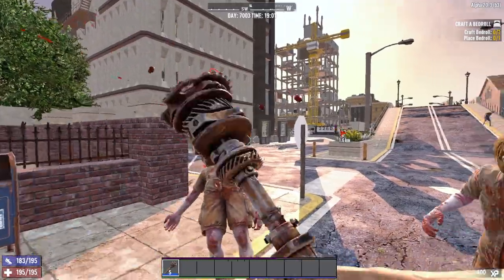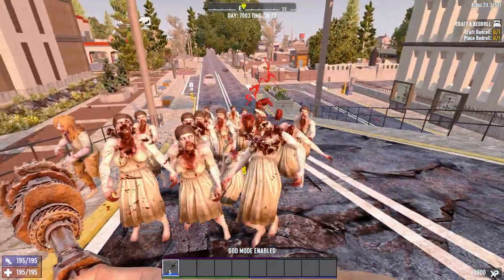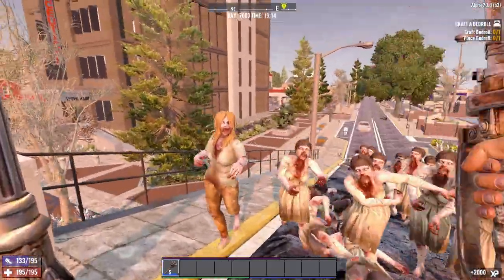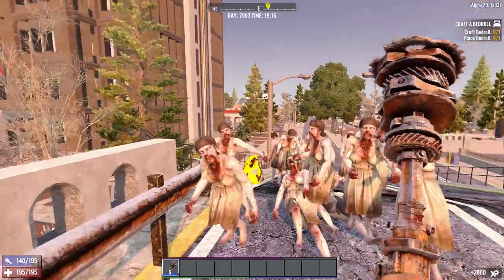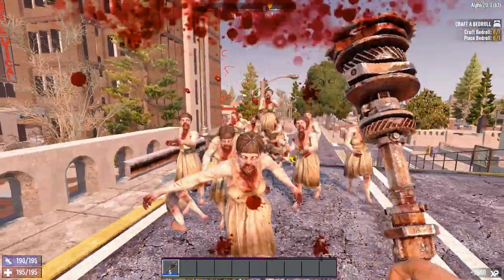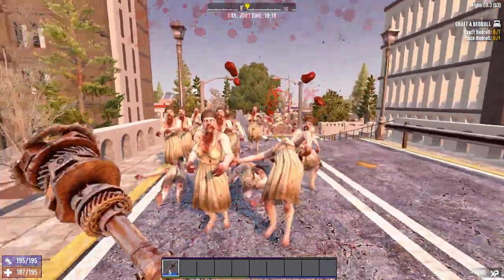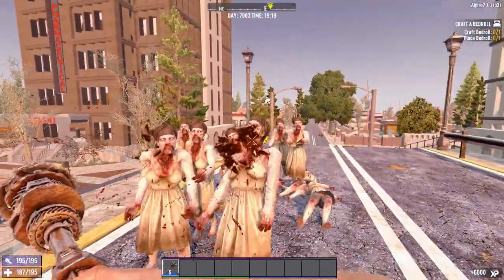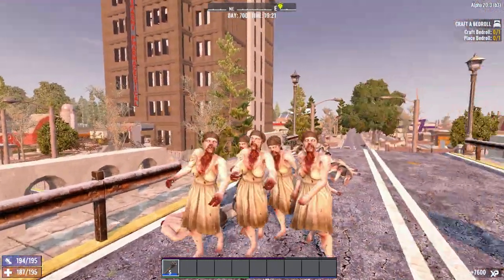Number 7 is decapitations. The decapitation mechanic is a sub-mechanic of dismemberment — every weapon has a dismemberment chance that decides whether a given hit will remove a limb from a zombie, which also works on heads. If you remove the head, they die instantly. This is especially useful on higher difficulties where your base damage is significantly reduced, but difficulty doesn't affect the decapitation chance. One of the best ways to kill things on Insane is to aim for the head and hope for decapitations.